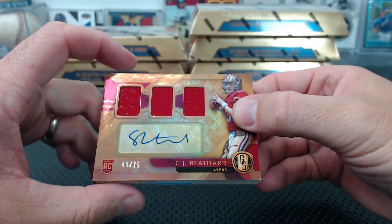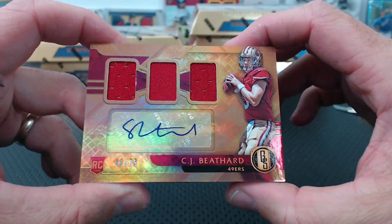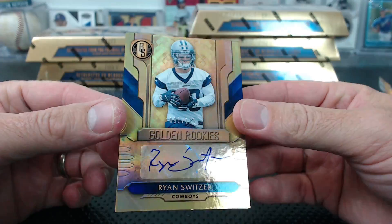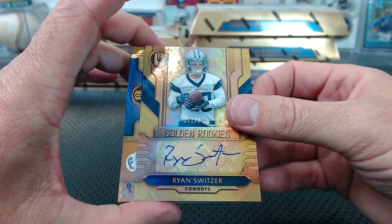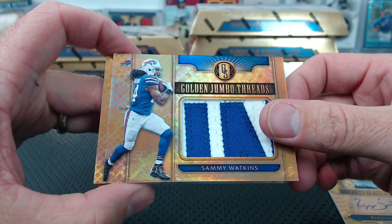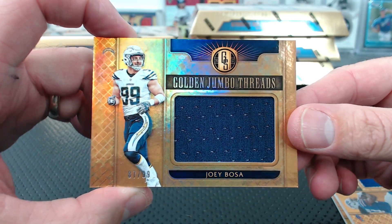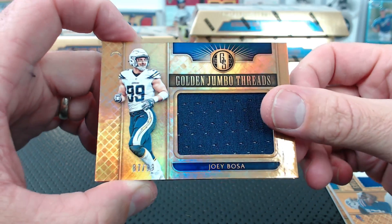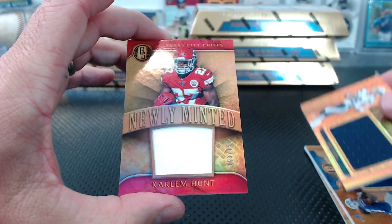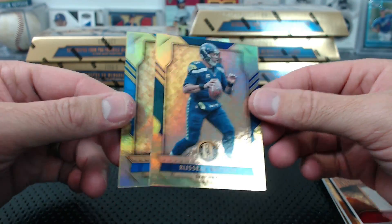C.J. Beathard, 48 of 75 for the Niners to start — yeah, they look like Gold Standard. Ugly Nuggin, under that Ryan Switzer for the Cowboys, Golden Rookies, they look good. Under that is Sammy Watkins to 25, Golden Jumbo Threads — Zonkity will love that, nice PC hit. Then we have a Joey Bosa, Golden Jumbo Threads to 99 for the Chargers — Joby. It's all red — newly minted Kareem Hunt to 199 for the Chiefs, for B-Prince. Russell Wilson to 79, Golden Tate to 79 — two base cards on the back.